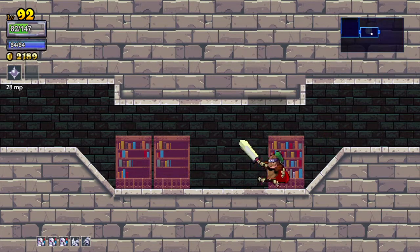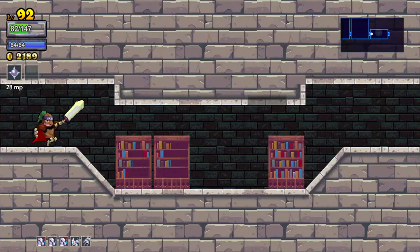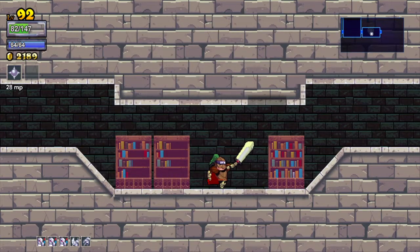Hey guys, Q here with another tip for Rogue Legacy on the PlayStation 4. I wanted to show you the last bit here — Secret Chests, Invisible Chests. As you can see, the loop is such that I can jump through the roof here.